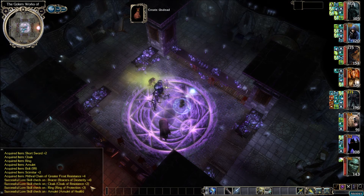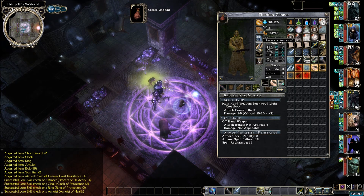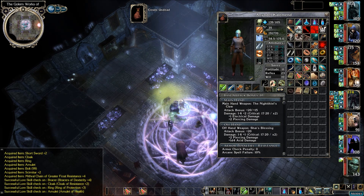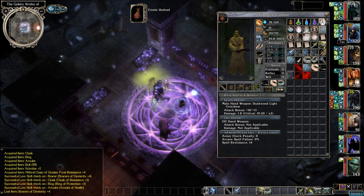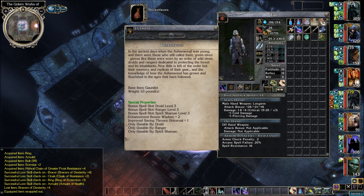Let's go over and grab all the stuff off this slaver. We got bracers, short sword plus two, cloak, ring, amulet, scimitar, and the mithril armor. Bracers of dexterity plus four, cloak of resistance two, ring of protection plus three — some nice stuff. Annandale's got the dexterity plus four. Tan's got the Thicket — stay close. Gruder's got armor five — I'm not giving those up. The only one that would benefit from bracers of dexterity plus four is Tan. The Thicket gives a bonus level three spell, wisdom two, and increased saves, but I think plus four dexterity is more beneficial.